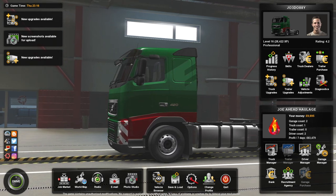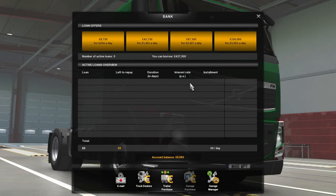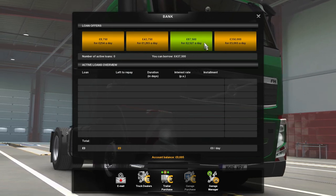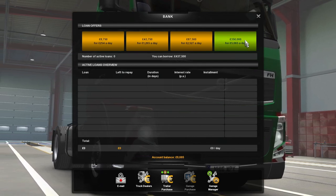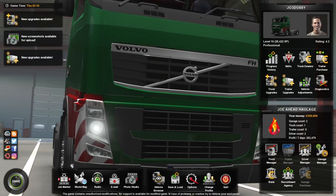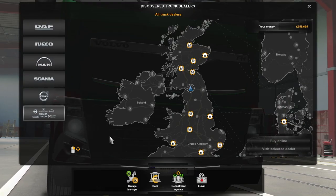We're just going to go out and get a truck then, aren't we? Where's the bank? Why can I not borrow £100,000? Is it done on like how much I've got? We're borrowing £350,000 — we'll just take the maximum amount. We can always repay it later. Truck dealers — let's go and find a truck dealer.